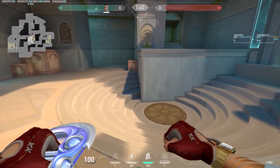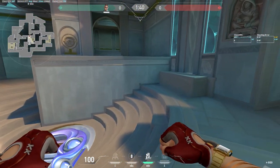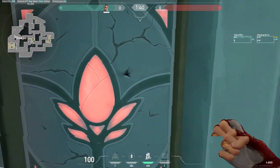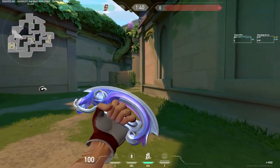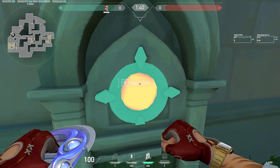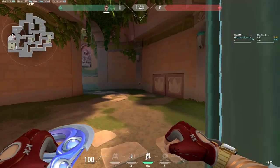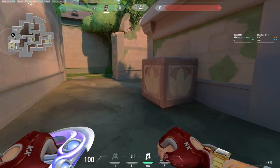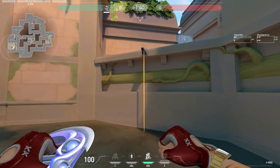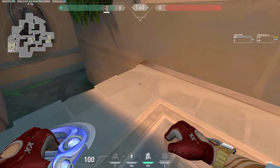This is B-site right here, with this hole, just a circular staircase going down, and this is the breakable door. There's another revolving door around here. We have this entrance and you can also hide over here. This is A-site right here, has a little underpass, a little rope. And from the trailer I saw that there's a silent drop over here.